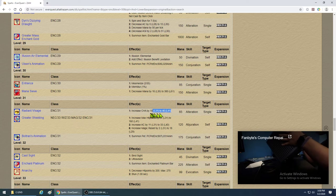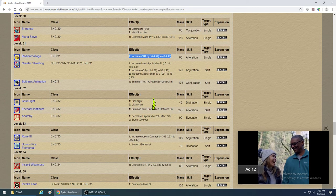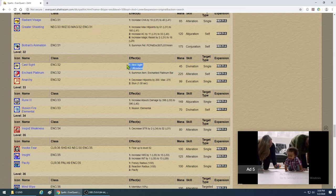Skip the extra Charisma spell — you don't need it. Greater Shielding — get that. The next pet upgrade — get it. Anarchy is your first decent nuke here — it's okay, get that. Cast Sight is good for spying — it has a longer range and provides ultravision.